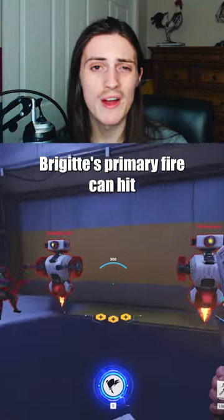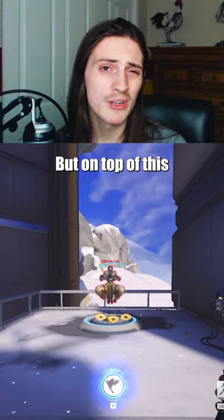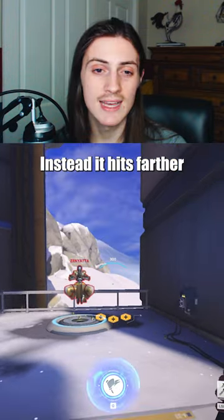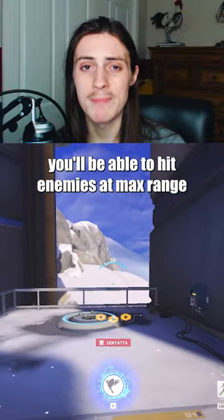Mace Swing Techs: Brigitte's primary fire can hit multiple enemies standing around you if you quickly swing the mace during your animation. On top of this, aiming directly at the enemy won't actually let you hit at max range. Instead, it hits farther to the side that it swings to. So if you aim to the side of your target as it swings, you'll be able to hit enemies at max range.